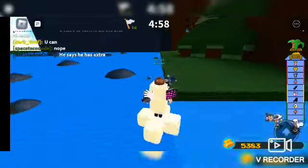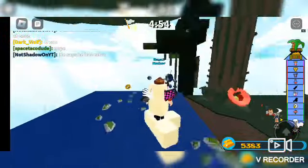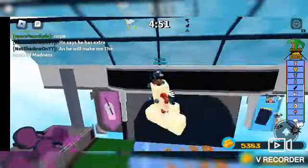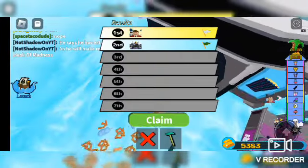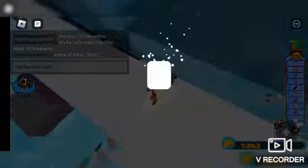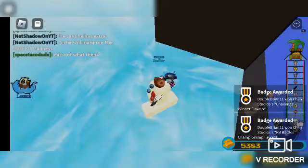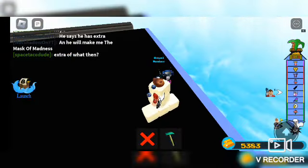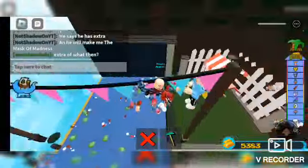There we go — and I missed, one of my blocks came off. Okay, let's go towards the end now. Get down — oh, I won! Oh my god, I won! That was easy. As you can see on the bottom right, you'll see those badges I got. Let me reset.